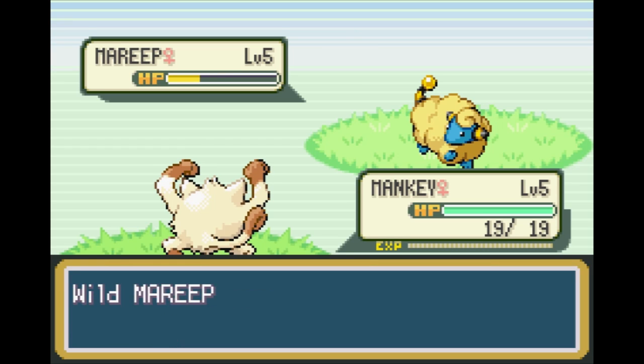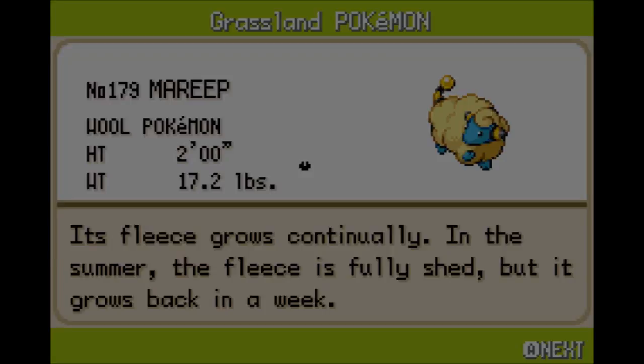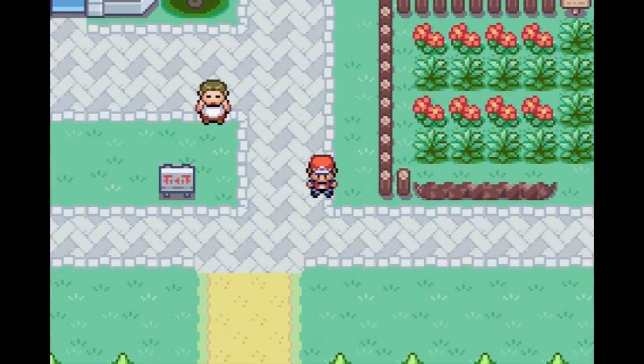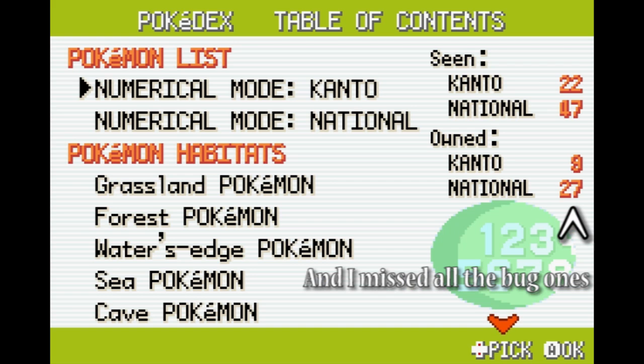In Omega you're back in the familiar region of Kanto, but there are quite a few major changes. Not only are the Generation 1 Pokemon available, but Generation 2 and 3 as well. That's over 380 Pokemon, and they have their Platinum movesets, which is Gen 4. Before fighting Brock, you can have over 25 Pokemon caught.